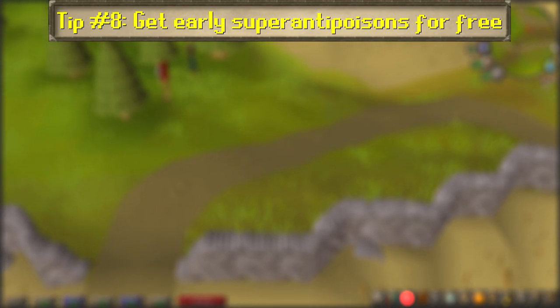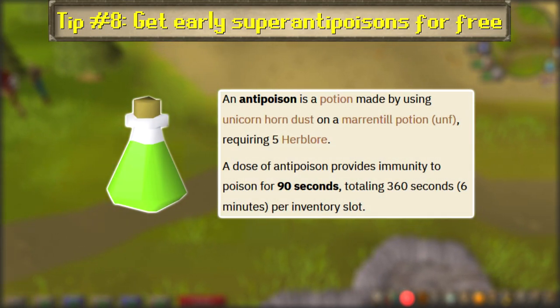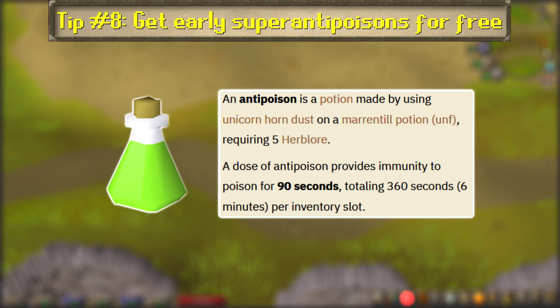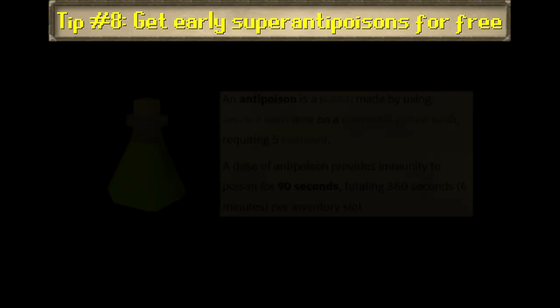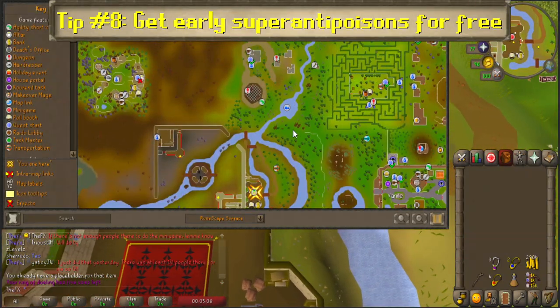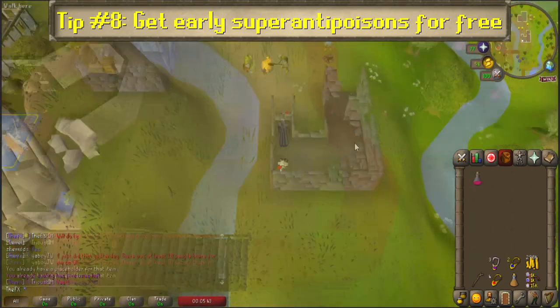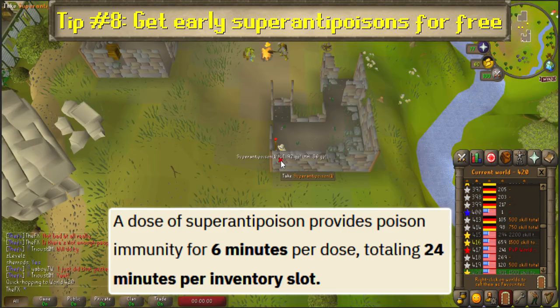Number 8: Get early super anti-poisons for free. While regular anti-poisons can be made starting at level 5 herblore, their effects only last 90 seconds, plus unicorn horns can take a good deal of time to get for low levels. Instead, you can minigame teleport to Castle Wars and head northeast toward the Observatory. The hut to the southeast of the Observatory dungeon entrance contains a 1-dose super anti-poison, the effects of which last for 6 minutes — that's 4 times longer than a regular one.